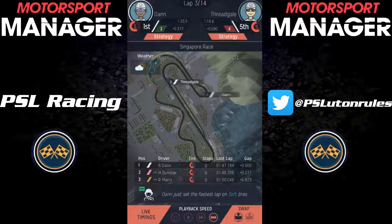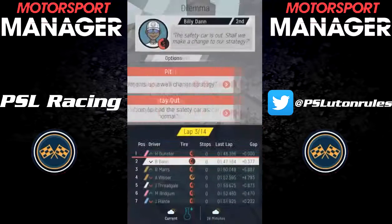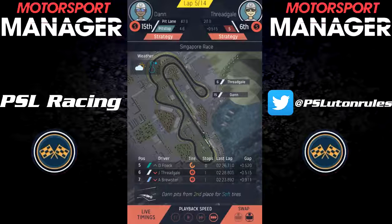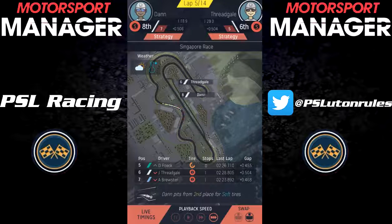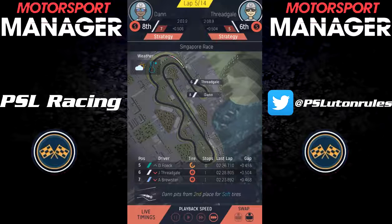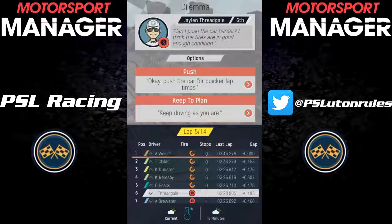This race was quite an interesting one, because on lap 4 the safety car came out. Fredgale pitted immediately, which meant he dropped down to the back of the field, but he had fresh tyres. Dan pitted a lap later and came out of the pits in 8th, while Fredgale — through all of that pit stop mayhem — came out in 6th, so actually Fredgale jumped his teammate there. That's not going to last too long obviously, but Fredgale was just in the right place at the right time, and we were just about able to drag him into the pits a lap earlier than most others.